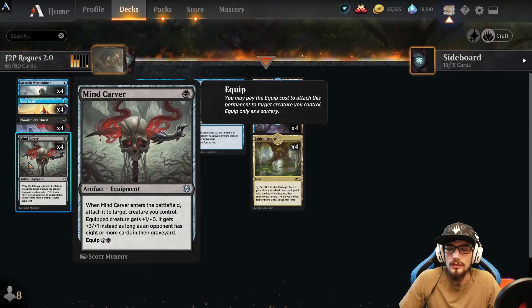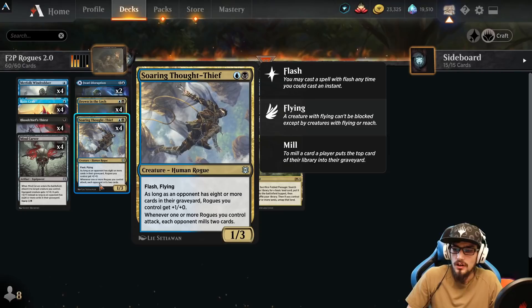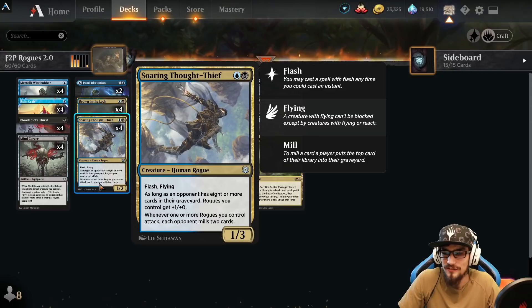We want to use mill effects through the Rune Crab and Windrobber to fill their graveyard to eight, bringing our deck fully online. Soaring Thought-Thief is a 1/3 with flash and flying — as long as your opponent has eight or more cards in their graveyard, Rogues you control get +1/+0. Whenever one or more Rogues attack, each opponent mills two cards, triggering once per attacking Rogue.